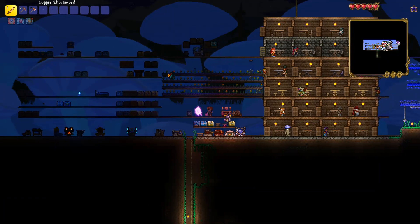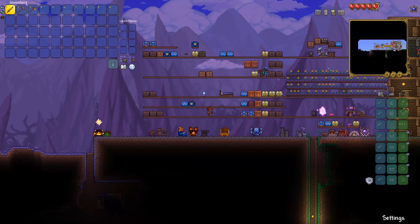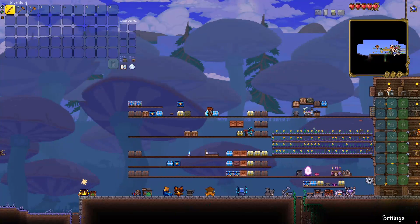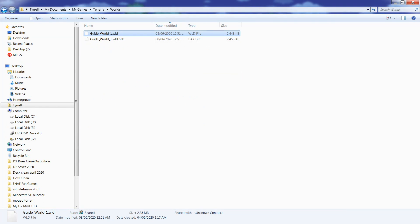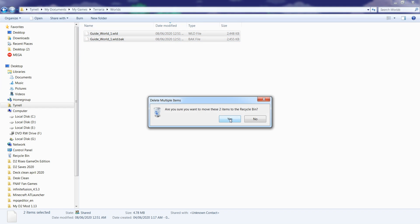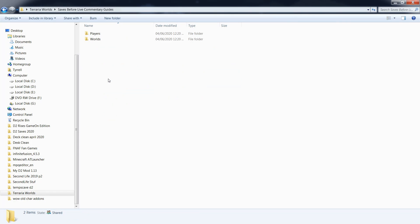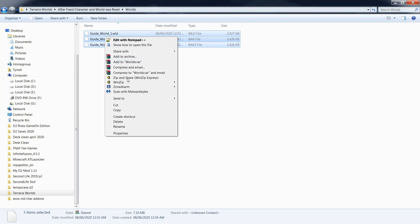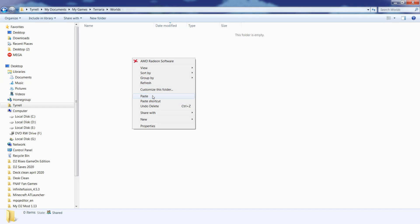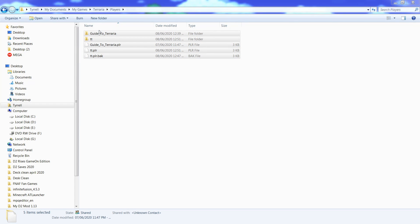The player - we cannot figure out how to get the player back. If we restore the player, it says that player does not work as well. So you completely lose your character, although you can save the world by going to the Recycle Bin. The player is gone. So we had a backup character - after the character was reset, we just saved it. We had some saves before; we defeated the game before this series.